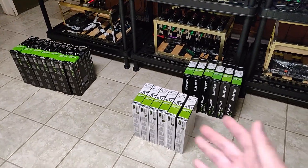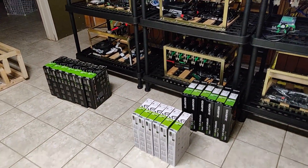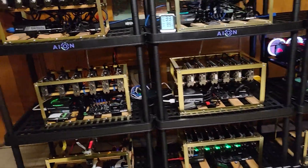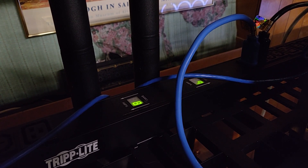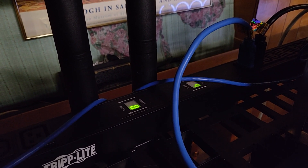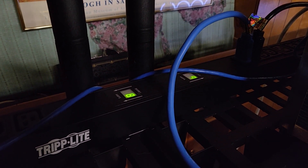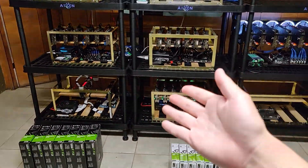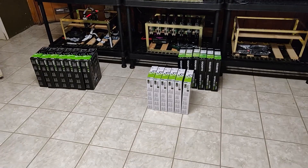The reason I'm selling these cards — as I mentioned in the previous update video for the second mining location — is that I want to increase my density and hash rate there. As you can see, I'm only using about 17 amps on this Triplight PDU, which is a 30-amp 240-volt unit. I could go up to about 24 amps, but I'll probably cap around 20-22. I just want better, denser cards.